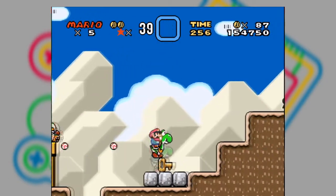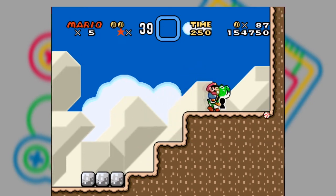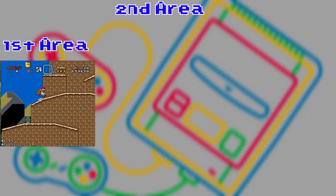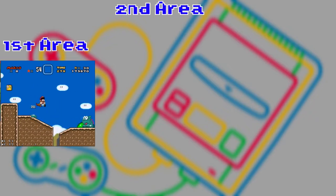At the beginning of the level, you can already see a text box that tells you about the possible places you can go. Here, the coins you collect or the time remaining can change your progress. Can you find the special goal? In the first area, the number of coins decides where you go when you enter the first pipe.